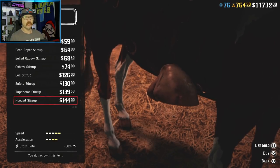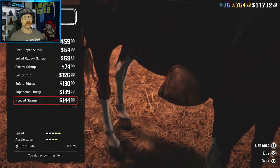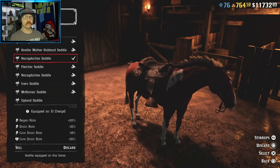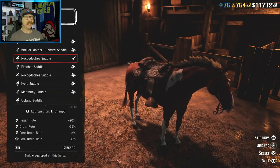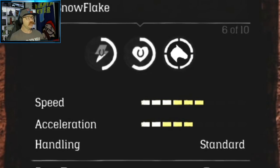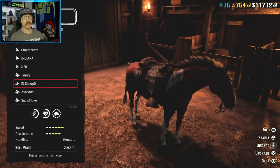Unfortunately, the hooded stirrups unlock pretty late — around rank 50 something — so the Nacodoches saddle unlocks way before this and gives you a pretty good drain rate to start with. One little secret with the Nacodoches saddle: since it has a base drain rate of negative 35, the Nacodoches saddle actually has a hidden third gold bar for speed and acceleration. As you can see with the Nacodoches saddle on El Cheapo, he has three gold bars for speed and acceleration — that's one more than it shows in general stats for any horse. Keep that in mind when looking at saddles.